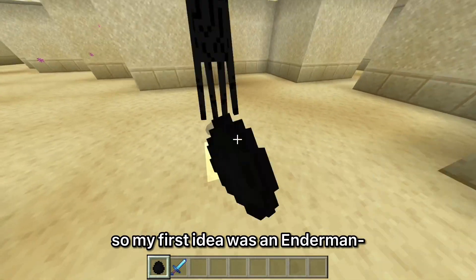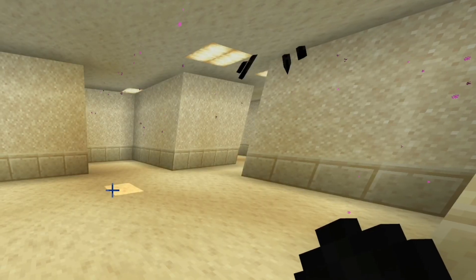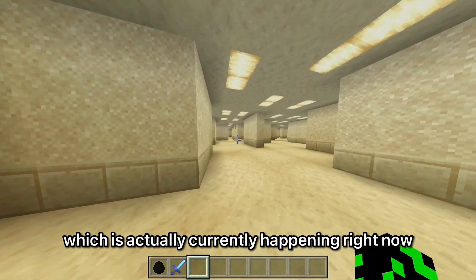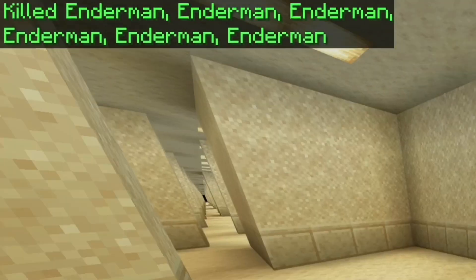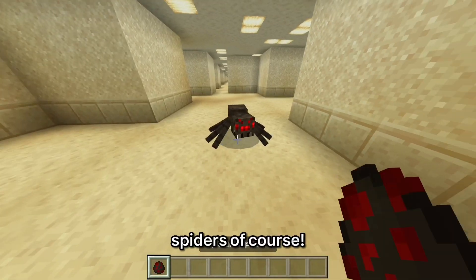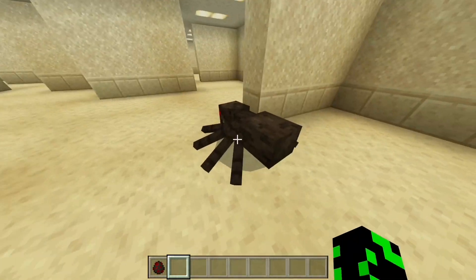My first idea was an enderman, but they basically broke the map, which is actually happening right now, so I had to go deal with that. The next idea I had was spiders - of course there's always those crawling things in the backrooms, so I thought the spider was a perfect fit.